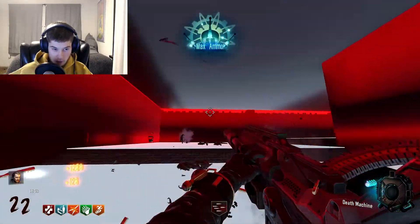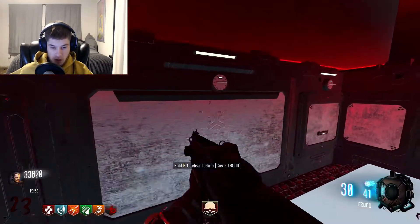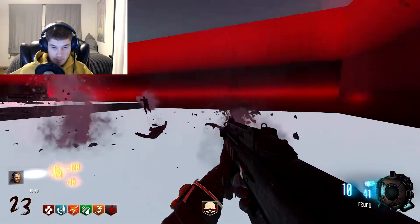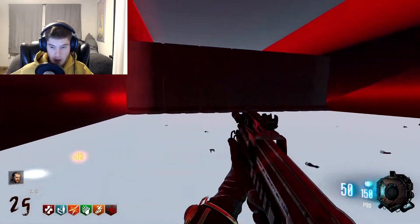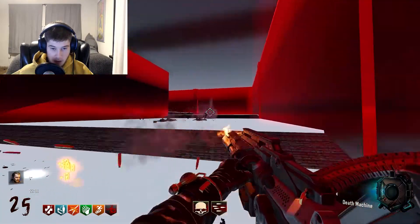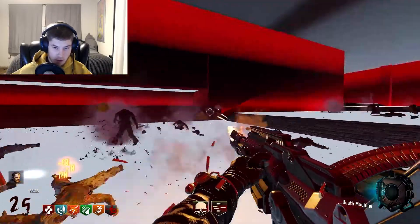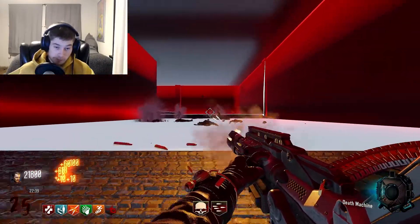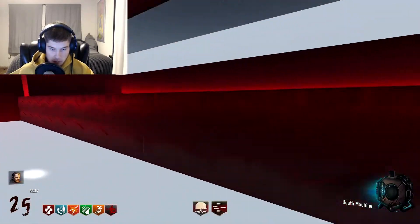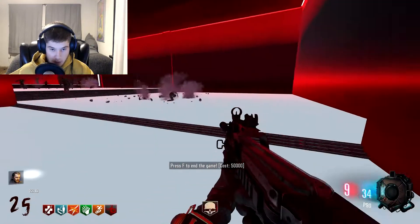Grabbing points — we're at 40k. These doors are definitely getting a lot more expensive. I'm super confident here, I feel like we're doing a really good job. Now I'm way more confident — we got PAP, easy money. The last four maps I've completed have been first try, I think I'm getting better at zombies for sure. We're gonna PAP that — and 50k to end the game, cool.